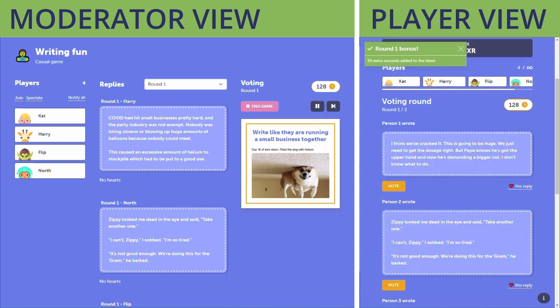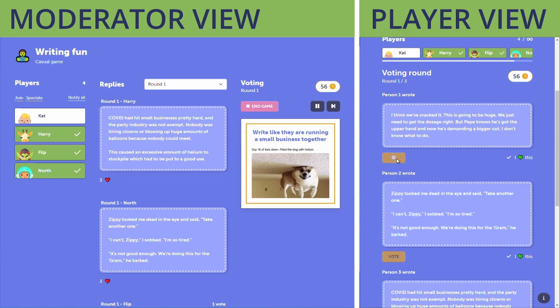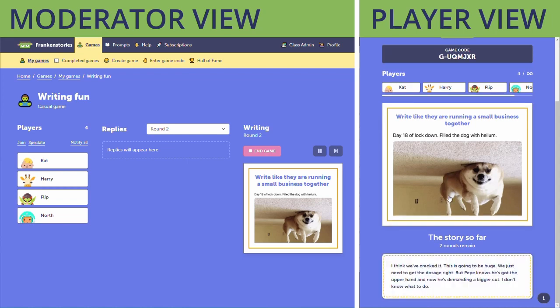In the voting round, players read each other's responses giving hearts to responses they like and voting for the response that they want to become part of the story. In the next couple of rounds we'll have a closer look at approval mode.